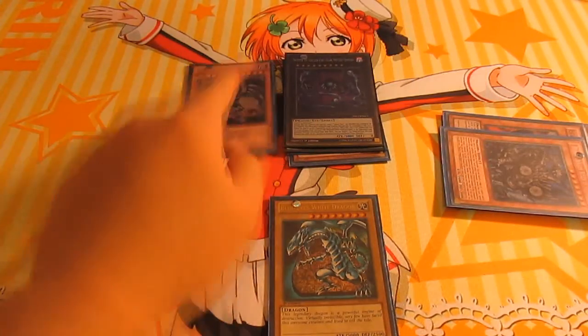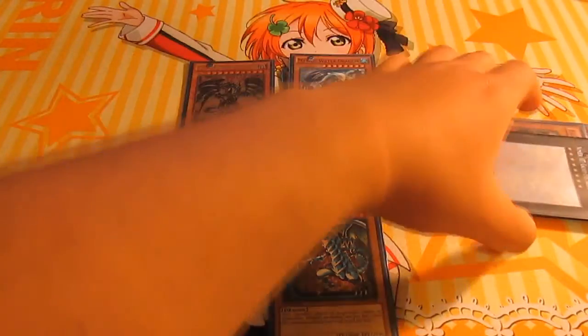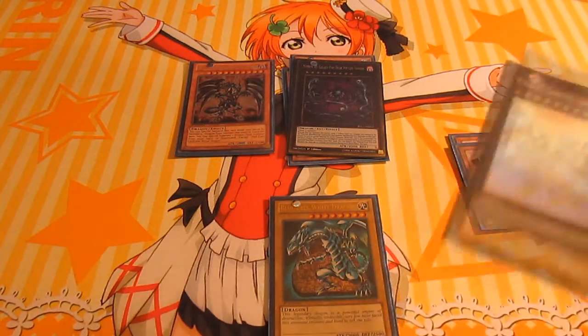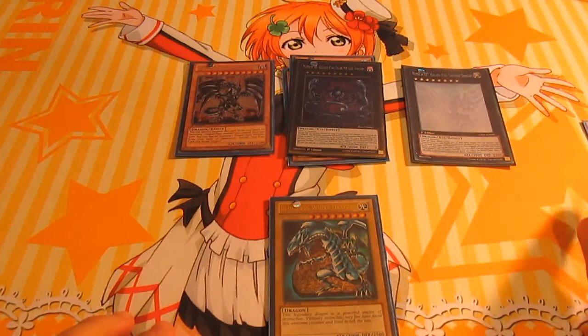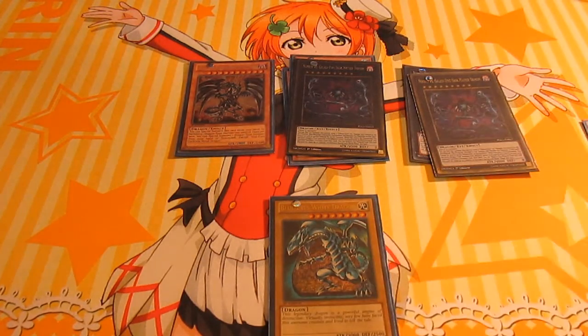Now you banish Redox, summon Red MD. Use this guy's effect to attack twice on monsters. Attach Number I7. Now use Red Ice to special 107. The banish part is irrelevant at this point. And now you make another Dark Matter and get its effect again.